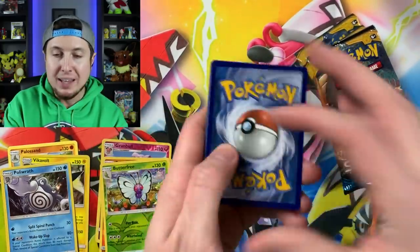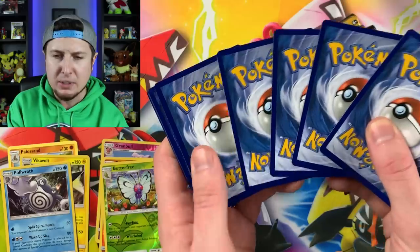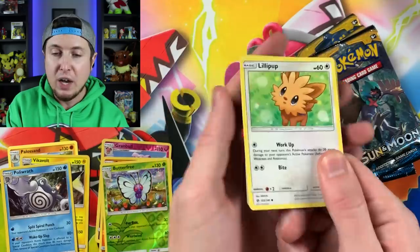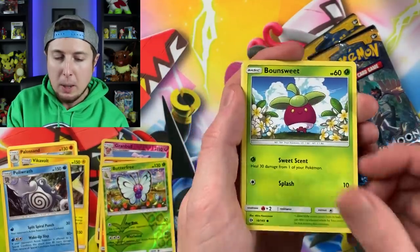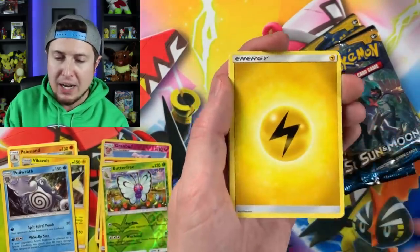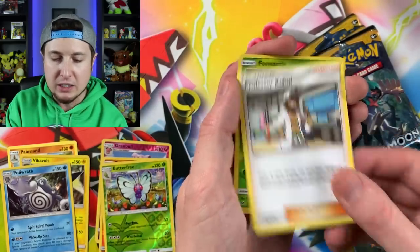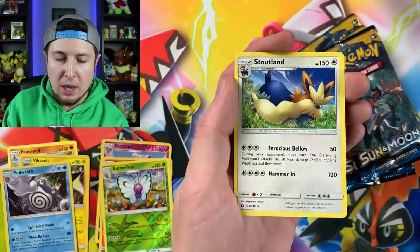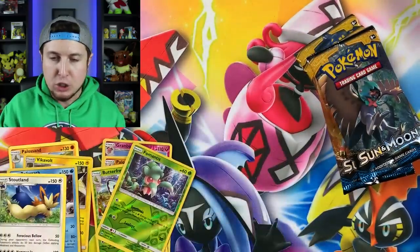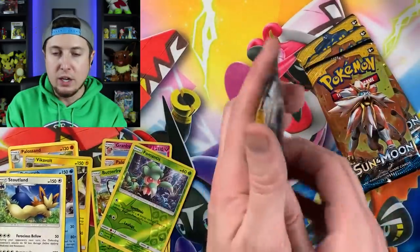I'll tell you along the way where I got some of these. This one I did get off Amazon because I could not find one in stores. In my area I couldn't find any Sun and Moon base set Elite Trainer Boxes. We got a Reverse Holo Murkrow and a Stoutland. I love me some Stoutland - such a cute little doggy. And there is the code card right there.